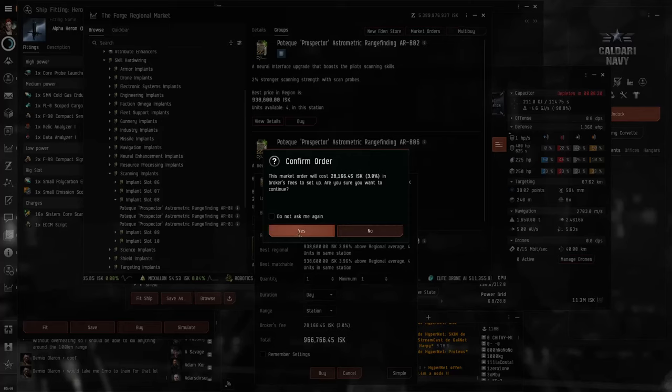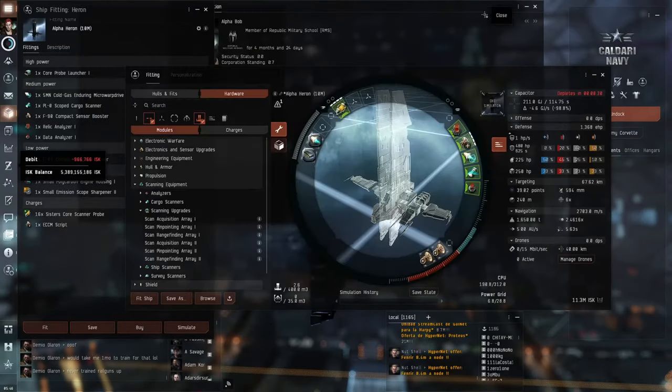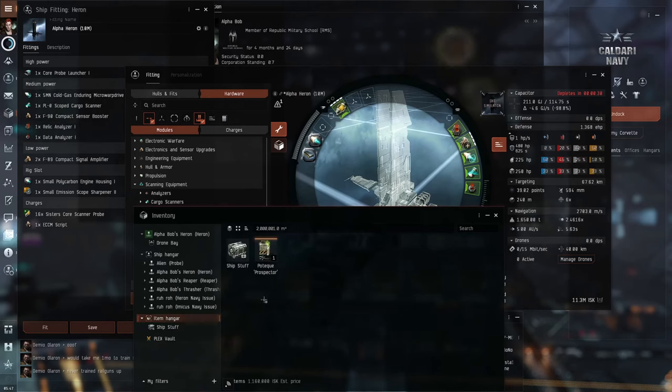If your pod is destroyed, you will lose all your implants. As an explorer, it's best to stay with the cheaper ones. Spending about 1 million ISK for each scanning implant, they are a good investment.